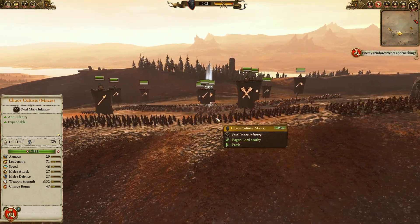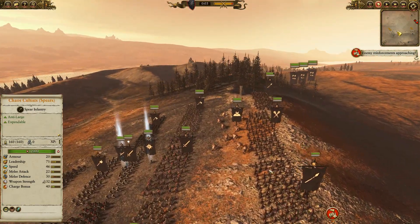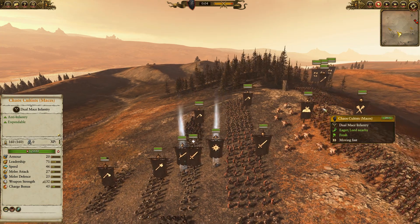In the front line, Chaos Cultists — two spear, one maces — just to soak up any pressure. Chaos Spawn. I love this unit in SSFO, I think it's a great unit. As you can see, weapon strength 237. It's a highly ranked-up unit at this point.